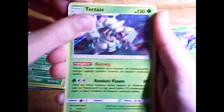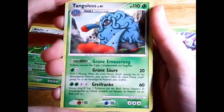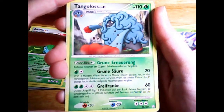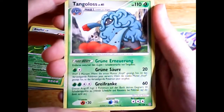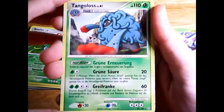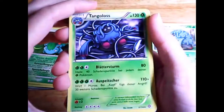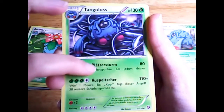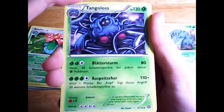Two other Pokemon that are really hard to knock out in this deck are the two Tangrowth. The first one is from Diamond and Pearl Stormfront, so it's actually a pretty old card, but with its ability Green Renewal it always heals itself by 10 damage between turns. The second Tangrowth is just simply overpowered — it's from the set X and Y Steam Siege, and its attack Leaf Storm causes 80 damage and heals 40 damage from each of my Grass type Pokemon.